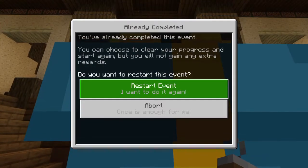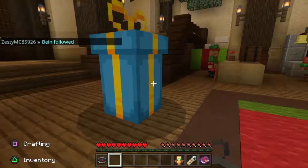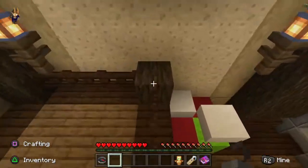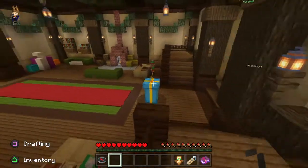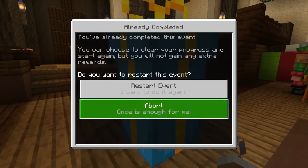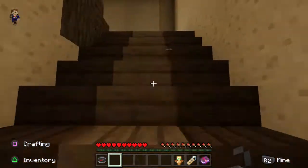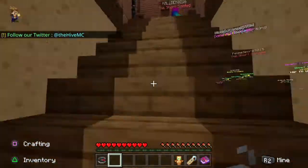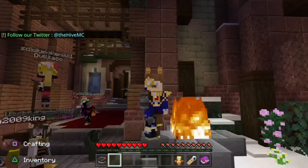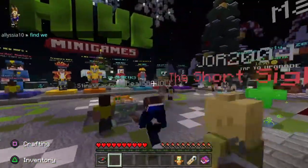You give it to Santa, and it will say that you can obtain the reward, which is 200 quest points, a skin which is a reindeer, and the hub title Santa's Little Helper. You can choose to restart or abort — abort is basically just backing out of it, and restarting will completely re-begin the process. And that's that. Hopefully this helped you out.